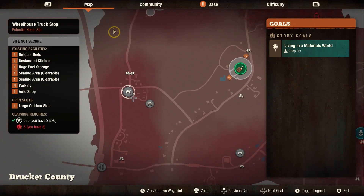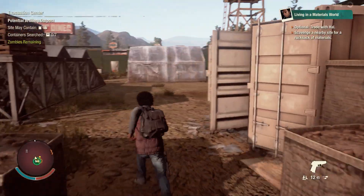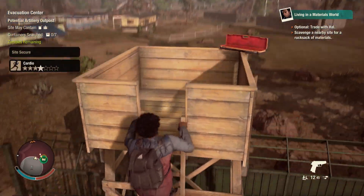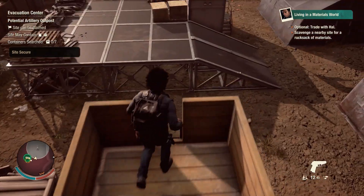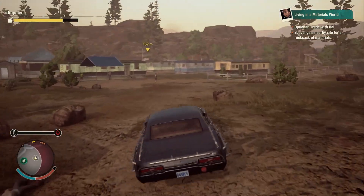Then you want to head down to the bottom of that W — and this one unfortunately was empty, but sometimes there'll be something there. There's also about seven things to loot here and they're good stuff.